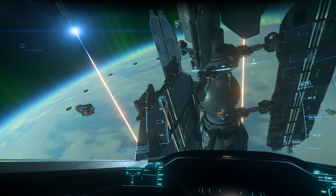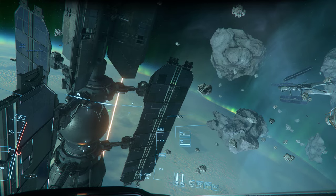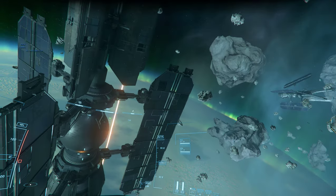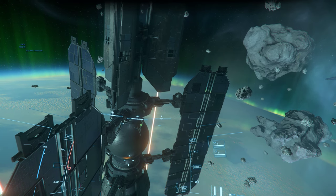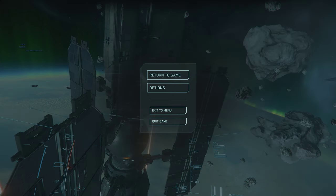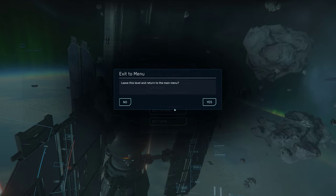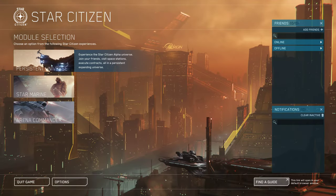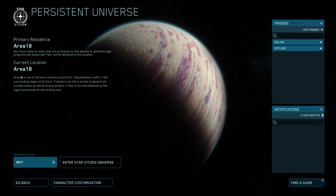Arena Commander is a very simple mode — for this mode it's Free Flight, you can just fly around and look at things, try out control schemes. But we're going to immediately press the Escape key, exit to the menu, and now when we hit Persistent Universe, it says Current Location: Area 18, and we can enter the Star Citizen Universe.